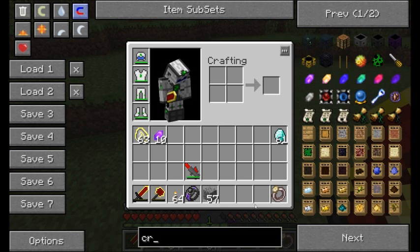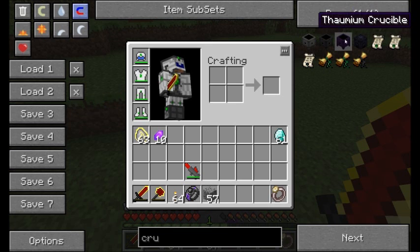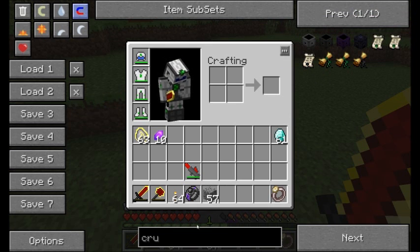The higher tier crucibles have better ratios and there are other efficiency-improving things. For example, there's the Crucible of Eyes, which will send out a redstone signal once it gets close to full. And the Thalmium crucible can't overflow no matter how many items are in there - items will just stay inside until it becomes available for more stuff to come out.